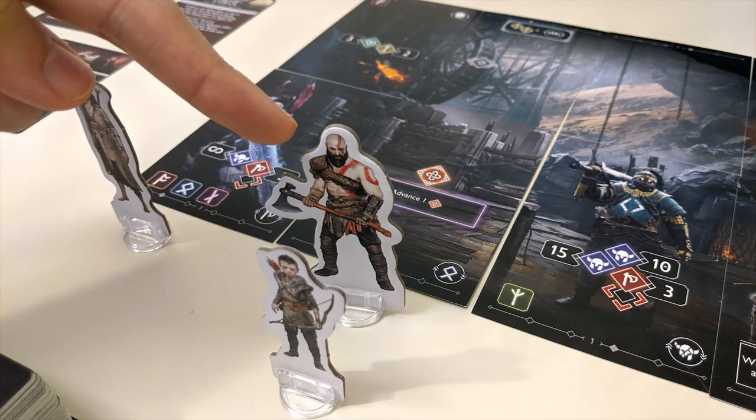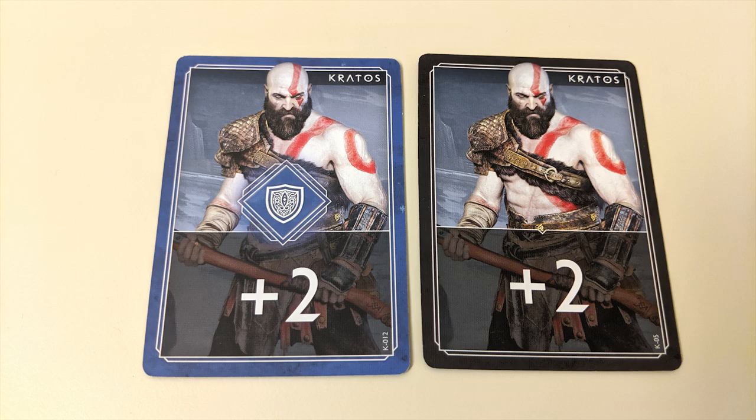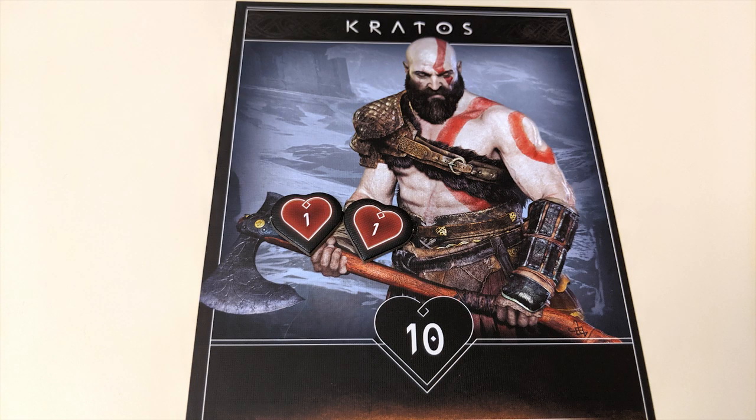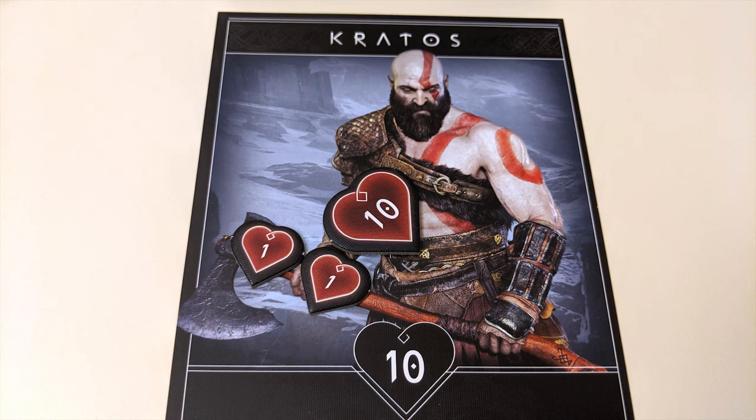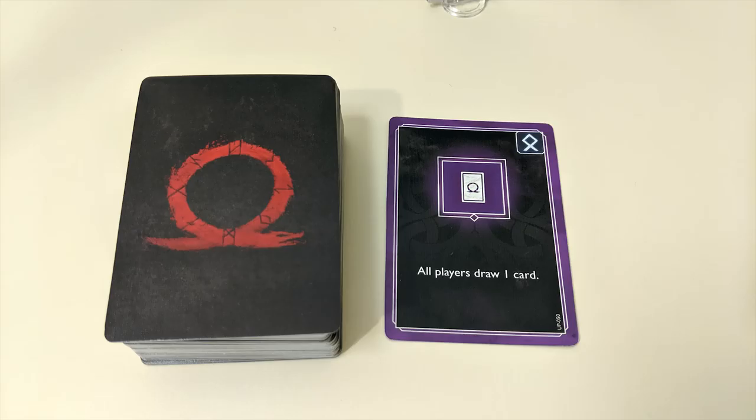An enemy in the back row will target the column farthest away from it. The player at the front of the targeted column is the one who will be taking the attack. Each enemy has an attack value which tells you how much damage they'll do. Players don't get to roll a die to block any of it, but they can use another card type from their hand — defense cards. These can be played with a base and modifiers just like attack cards, canceling out damage equal to the value of the played cards. Any damage you do take is marked on your hero sheet with tokens. If a hero ever has damage equal to or exceeding their health value, they're knocked out.